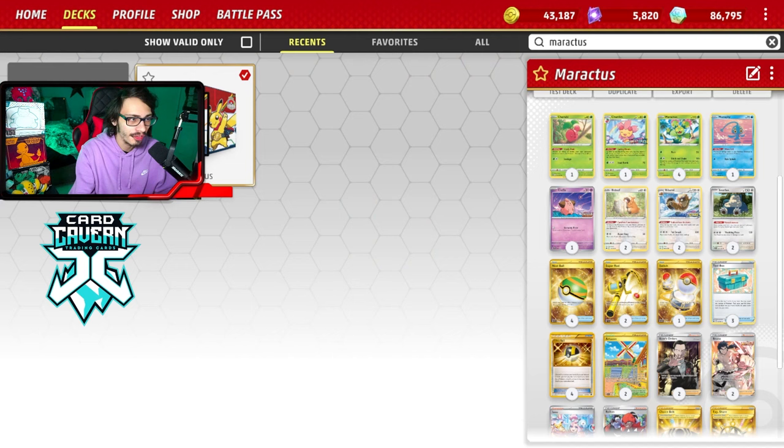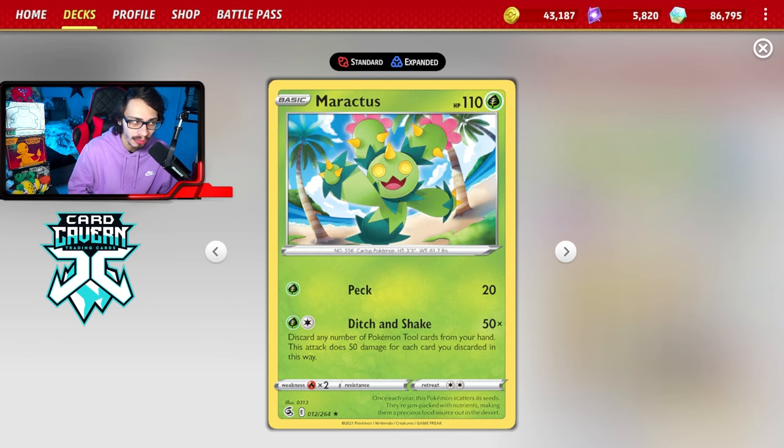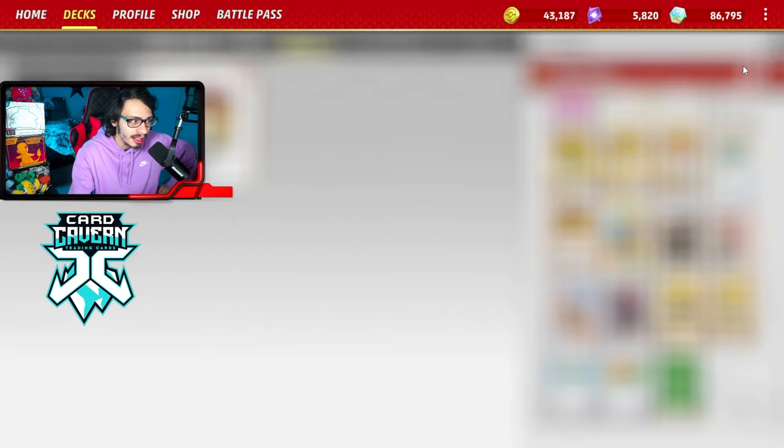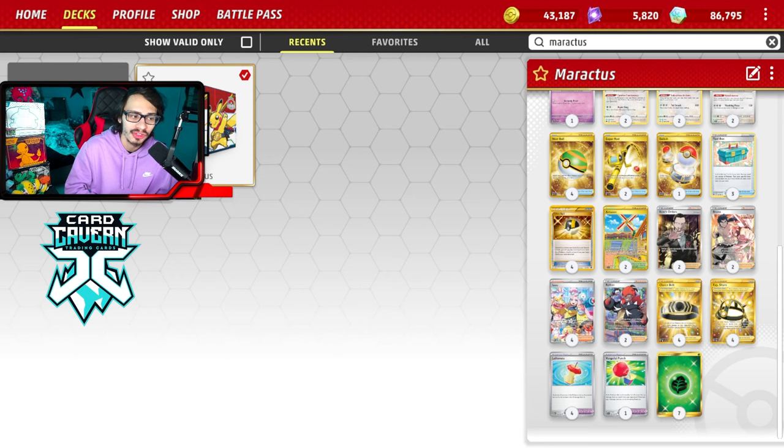There you have it — Maractus in action. Pretty bad luck against Gardevoir there at the end, literally never able to find one of our two Bibarel outs. But overall this deck is fine and I think Maractus is a pretty good tool dropper — maybe the best tool drop deck right now over Electrode and Pachirisu because it's a Grass-type Pokémon, which is really relevant with Charizard being all over the place. Any changes would probably be adding more Supporters — maybe a Research. Toolbox is cuttable; an extra Supporter could go a long way. Another Artisan or a second Stadium could also be nice.